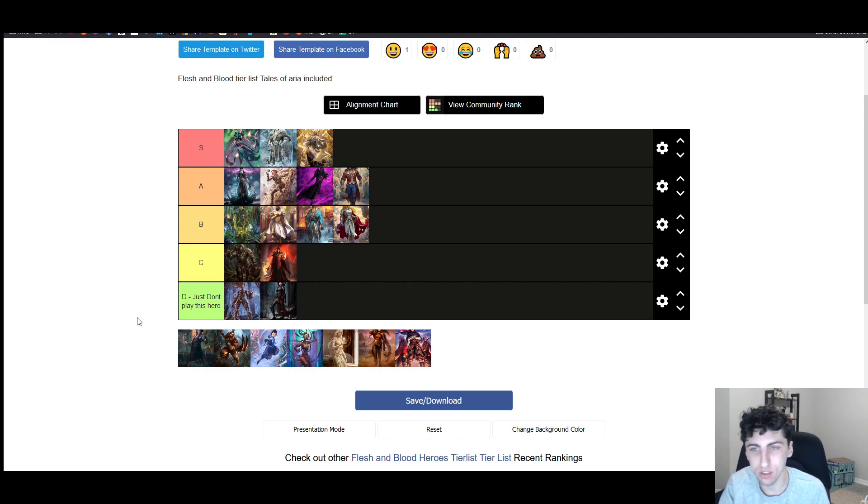I'm excited to see some Tales of Aria heroes putting in work and see a slowed-down meta with ice — people having to run more blues instead of like 50 reds. I'm excited to hear all of your thoughts. Take the tier list and make your own in the comments. Shoot me a DM or comment about what you think is going to be going on in the new Classic Constructed meta. Remember to like and subscribe. Thanks for watching, thanks for getting me to over 100 subs, and I can't wait to make more videos for you all. Have a great week.